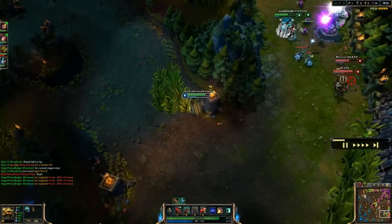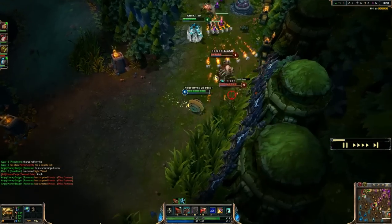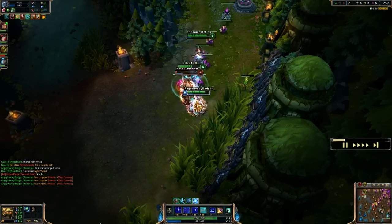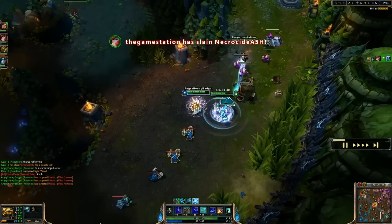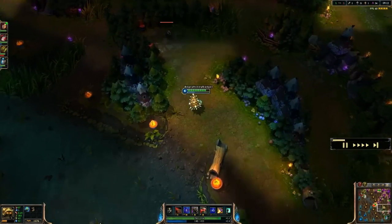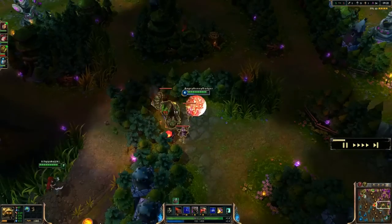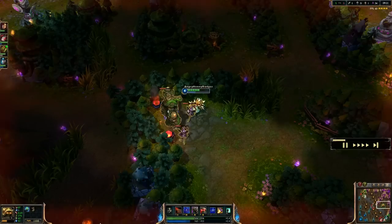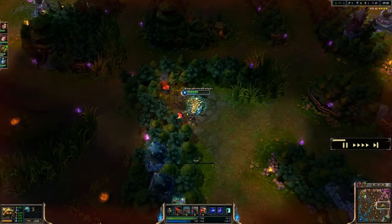I'm going to come in and initiate using my Power Ball. I'm going to go for the Volibear — typically not the target I'd normally go for, but he's easy to grab and it's going to be an easy kill for us. We'll let Miss Fortune run away, but picking up kills and assists is very helpful. This game I'm going to be picking up lots of assists and just supporting the team, being our tank and being very annoying.